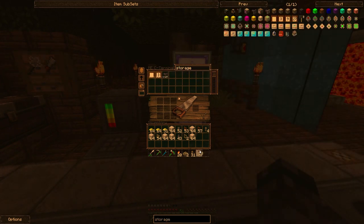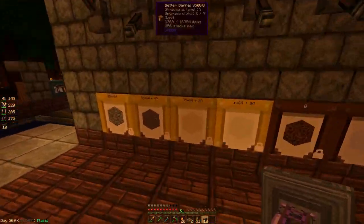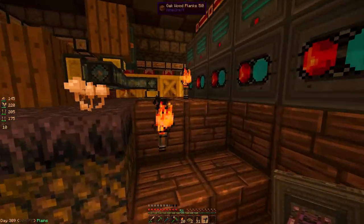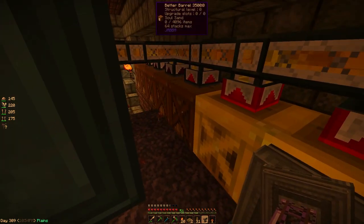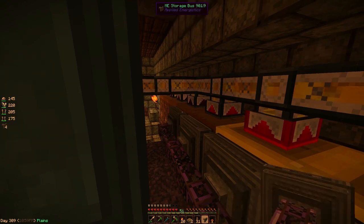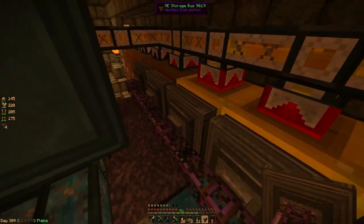I do want to hook these up to the ME network now, just making sure I have everything out of the system so it will prioritize these barrels all the time. Let's get ME storage buses hooked into these while we're waiting for grout. Soul sand, clay — that one's empty. I'm going to set these up, run an ME cable, and keep cooking that grout.